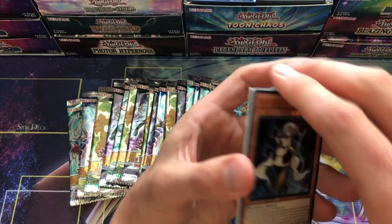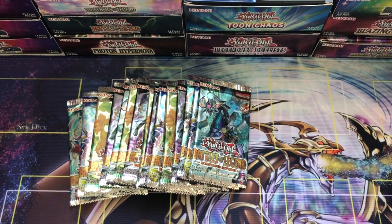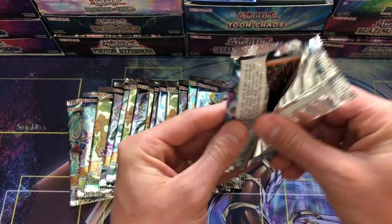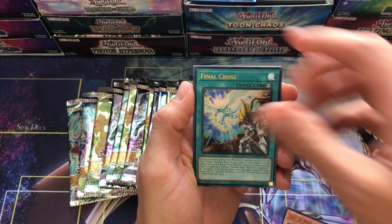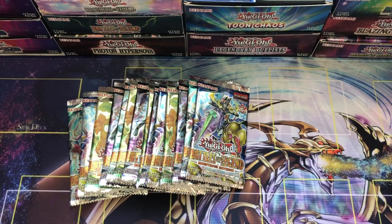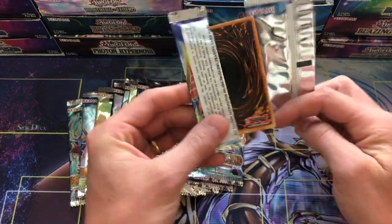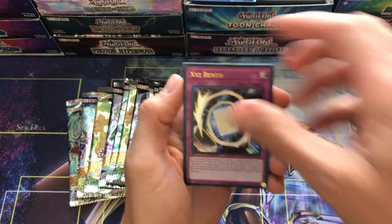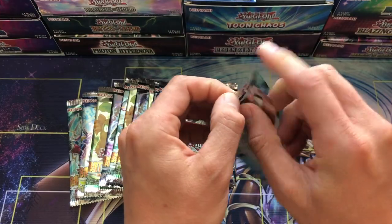This is the third to last box and it's a little odd that we have not seen another starlight since the XYZ Hydra starlight we pulled in week two. There's Yugioh Punk, Amazing Dragon, Viper's Grudge - nothing there. I do have a few things I've ordered in the mail to pad up some of these videos, so depending on how these pulls go today we may add another opening.